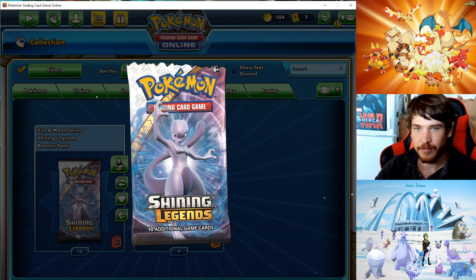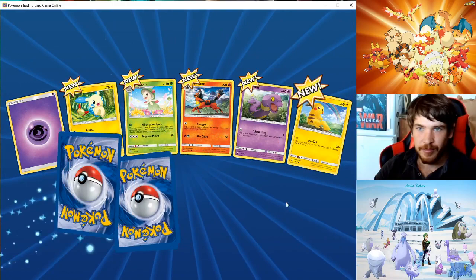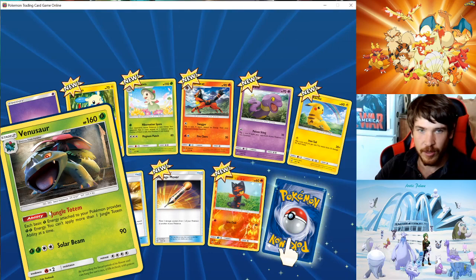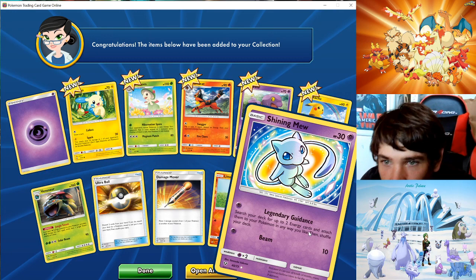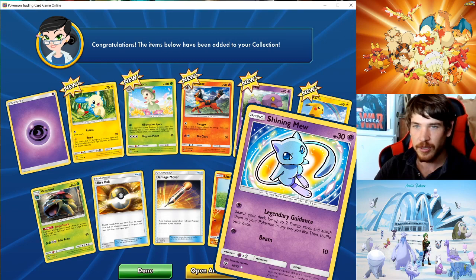Let's do the Shining Legends and save Darkness Ablaze for last — 13 to go. Don't have too many from this set. We've got a new Venus over there. Shining Mew! That's a Shiny — that's really cool. It's kind of hard to tell if it's holographic or not. Let's open another.